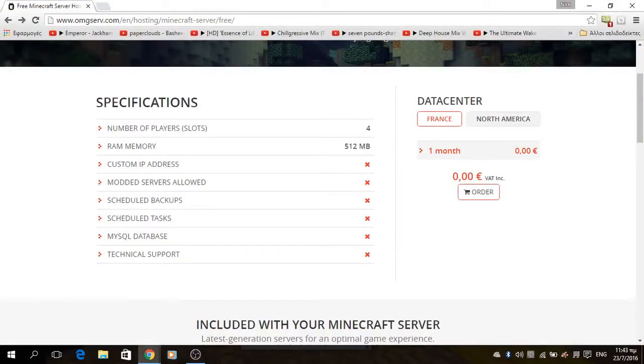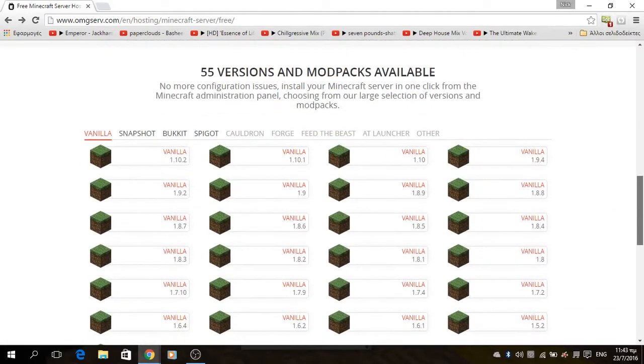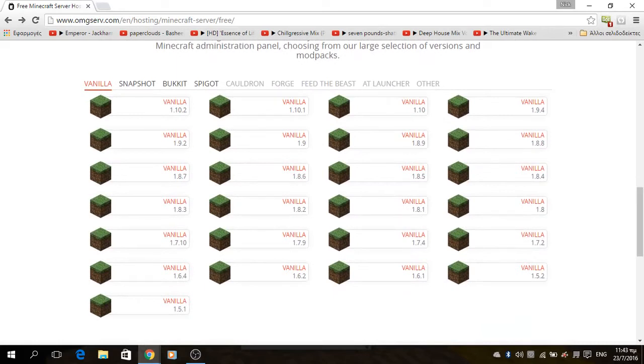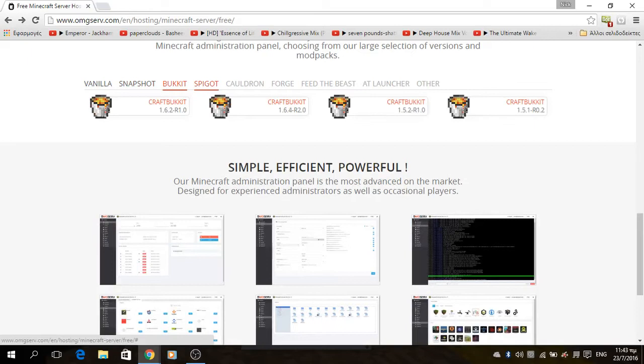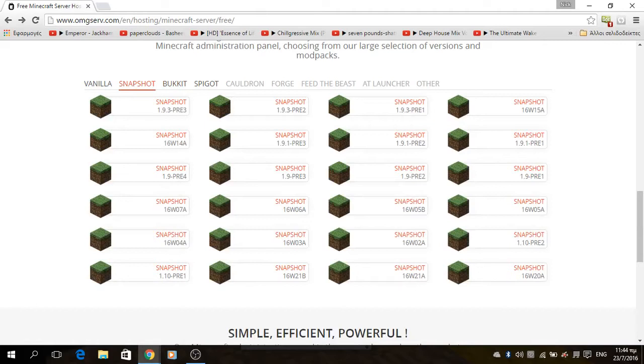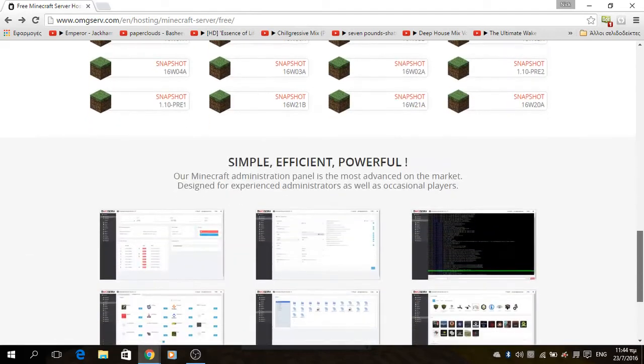On number 5 we have ongserve.com, where you have 4 slots which means you can have up to 4 players at a time online. You have 512 MB RAM which is pretty good. You can go to Data Center France for North America. Here you can choose the version of your server — it can be vanilla, snapshot servers, Bukkit, and Spigot, but they are outdated. There are 1.6 and 1.6.4 versions for Spigot, and the snapshot is up to 1.9.3. You can have it for at least 1 month.